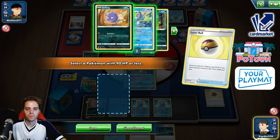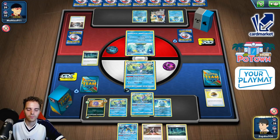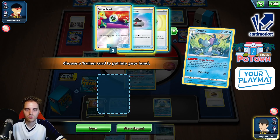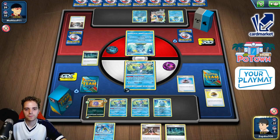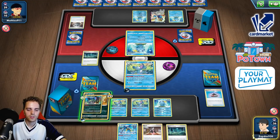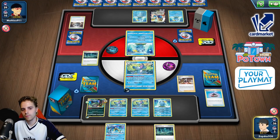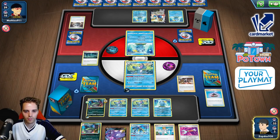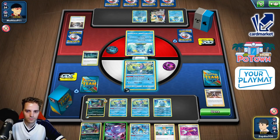Level Ball, Drizzile — I think now Evolution Incense is what we need. Finding Wheezing — Wheezing in the house! And it's Marnie time. We still have one Sableye remaining to use Drizzle, might even get a Level Ball. We get Wheezing in hand.